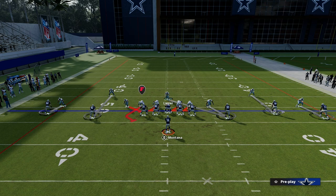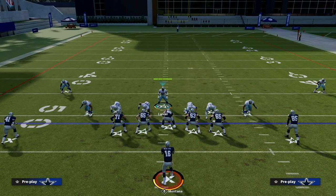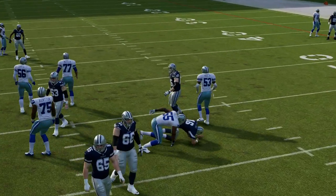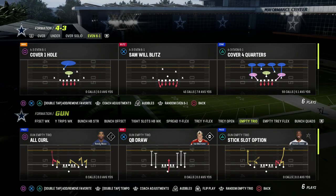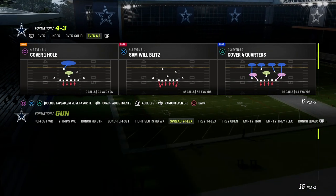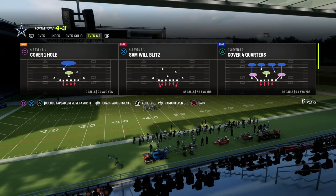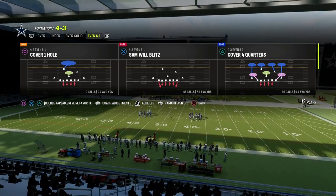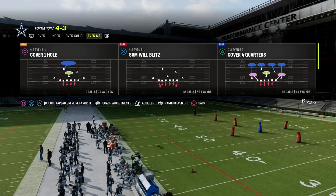Another thing you can do is play zone on one side and man on the other side. You can get a little trap coverage on the slot receiver and also have hard flats to take away quick flats or quick pivot routes — really good against that as well. We actually have a full defensive e-book on this defense in the Patreon. The link's in the description, $10, and it gets you access to everything including all of our defensive e-books. This 4-3 even has a lot of potential to be one of the better defenses in the game next year.